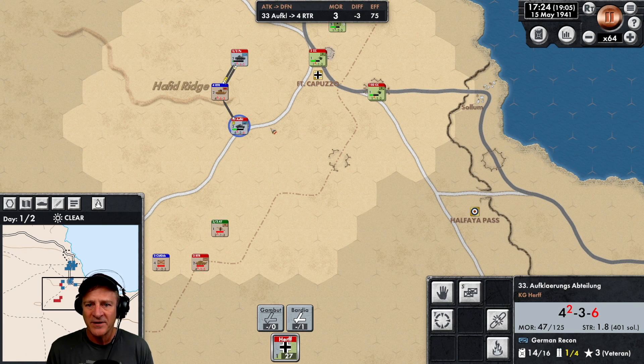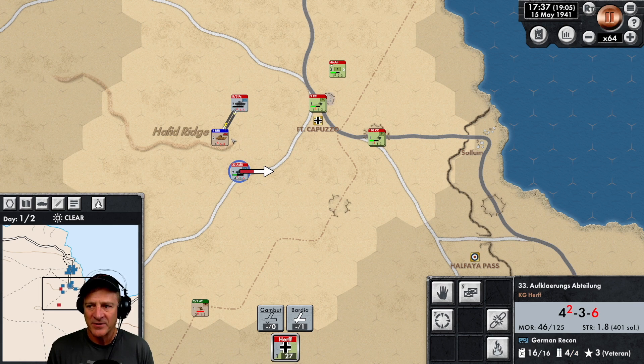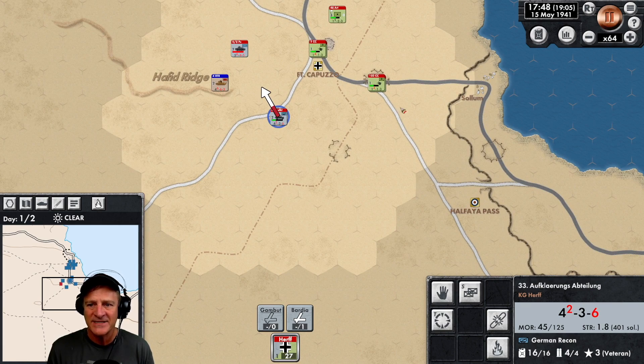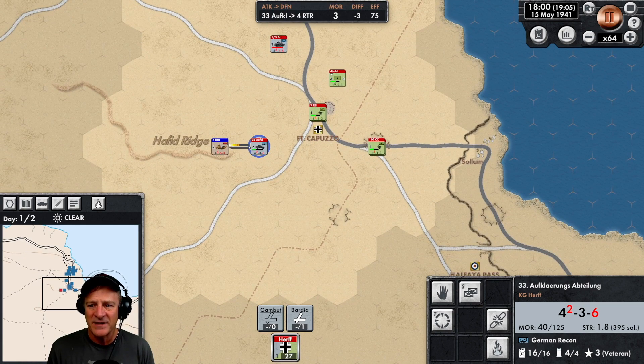We're doing pretty well. This armored unit is going to break through — we're attacking up the ridge, which makes it worse. Let's pull out and come back in. Our Panzers are going to break. We're closing in on the end of the first day. We've had a lot of units shattered. The attack on Halfaya Pass has succeeded. The attack on Fort Capuzo so far has not succeeded. Our Panzers have broken, but our defenses have held and the enemy has withdrawn to a certain degree.